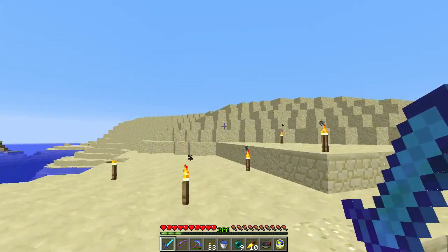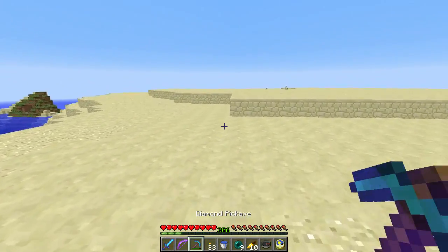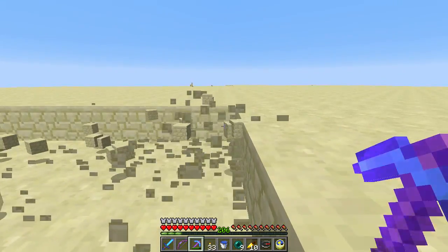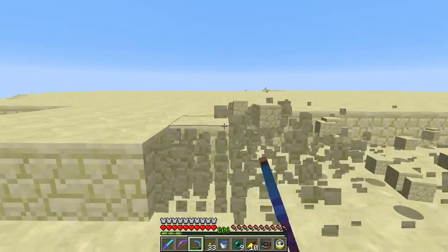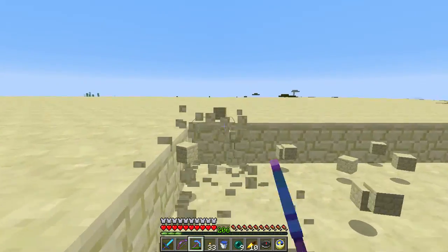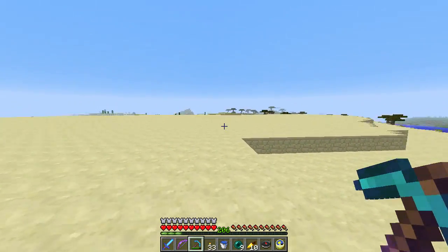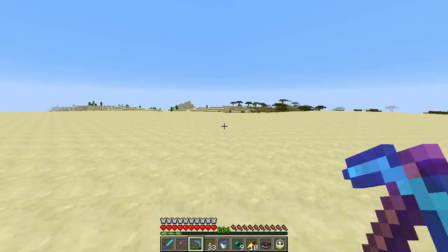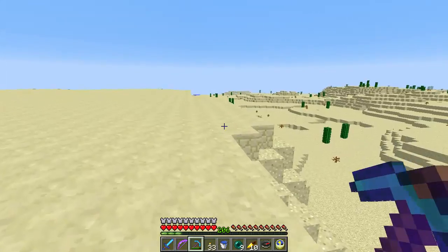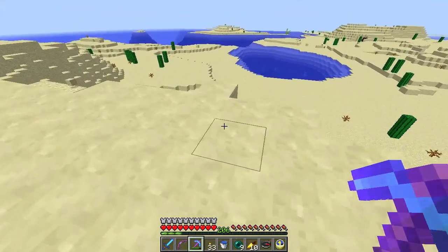There used to be a mountain here and I've been tearing it down — because I want sand. The top layers are sand, but I need a bunch of sandstone for something I'm working on. I need to figure out where I can build it because it's a big project. The mountain's now gone and I'm just tearing it down layer by layer. It's really slow and painful work, and I need to figure out what to do with all the sandstone.